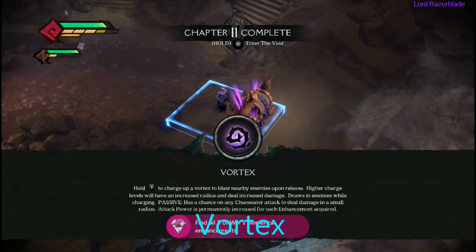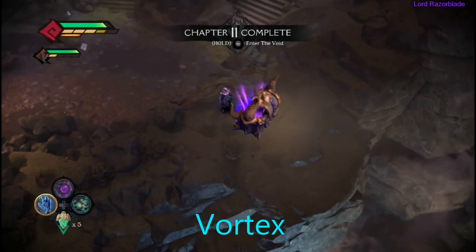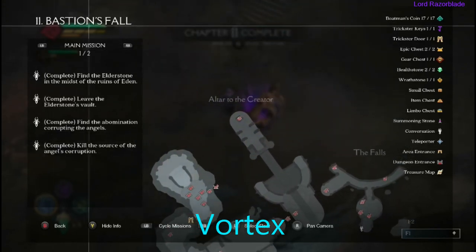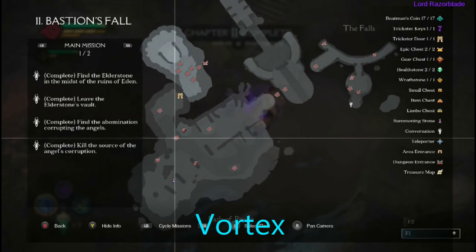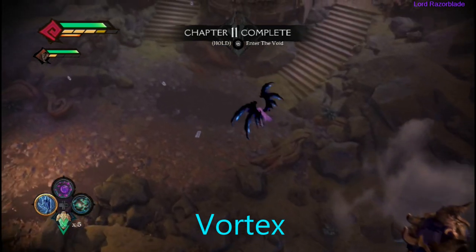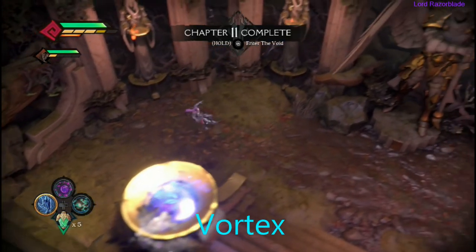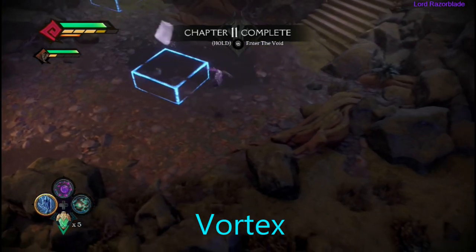Moving on to the next and last one, which is called Vortex. We're on Chapter 11, at the end of it. This one's a real pain. Basically, you're going to need to come into this trickster room, which requires some keys — either get them from Vulgrim, the Arena, or collect the ones on the map. I'll have a separate video guide for all the doors if you need that. You come into the trickster room and do sequences of hopping around on platforms. You'll finally get up there to the chest — invisible plates appear on the floor and you step on them, crossing over to get the chest. That will be the last enhancement for War.